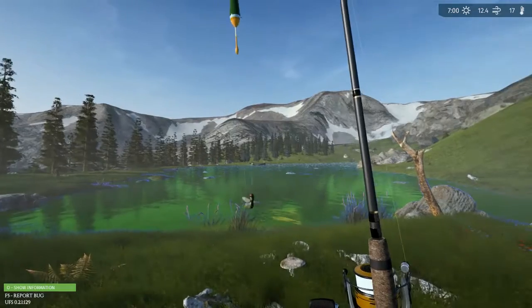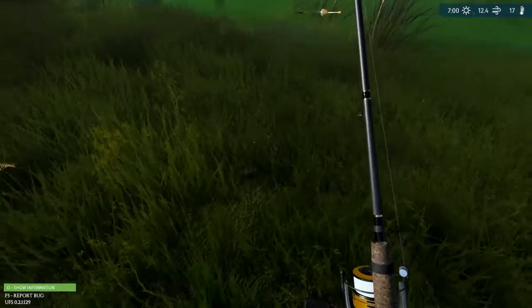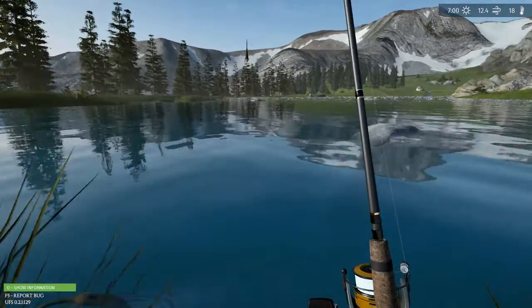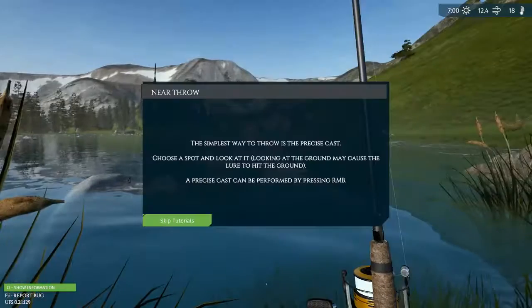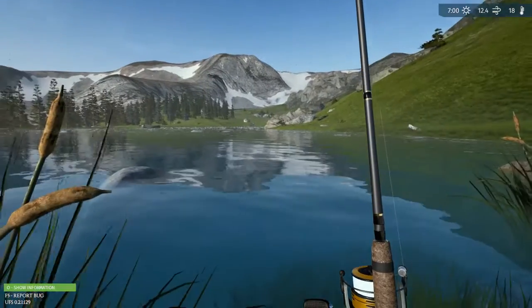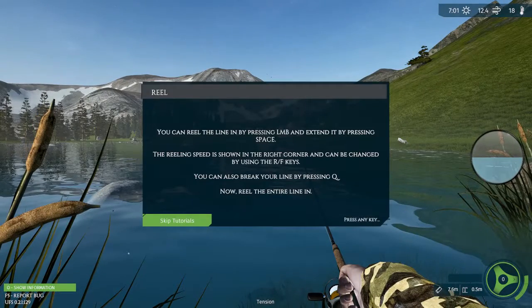Okay, I don't know how to do this. Simplest way to throw is the precise cast — choose a spot, look at it. Looking at the ground may cause it to lower to the ground. Precise cast can be performed by pressing RMB — right mouse button. I'll just look at something. Well, that was super easy. You can reel the line in by pressing left mouse button and extend it by pressing space. Reeling speed is shown in the right corner and can be changed using the R and F keys.